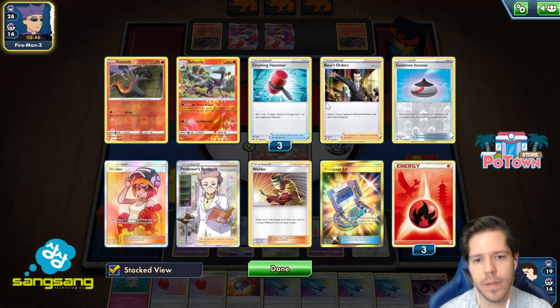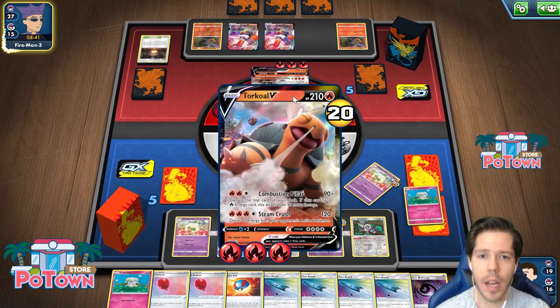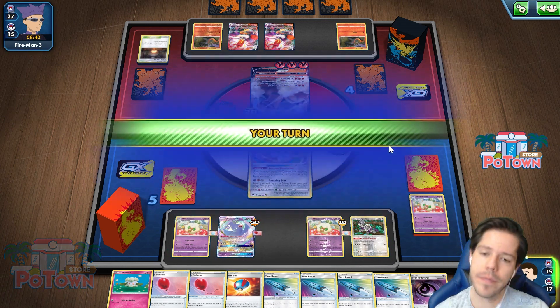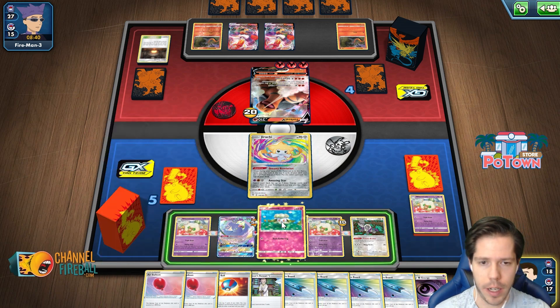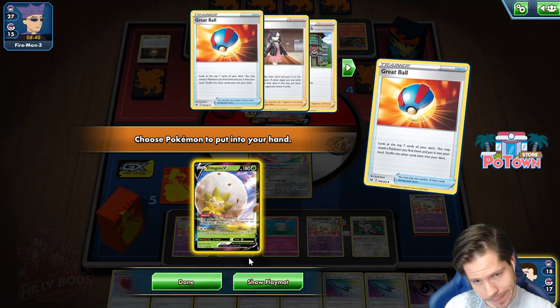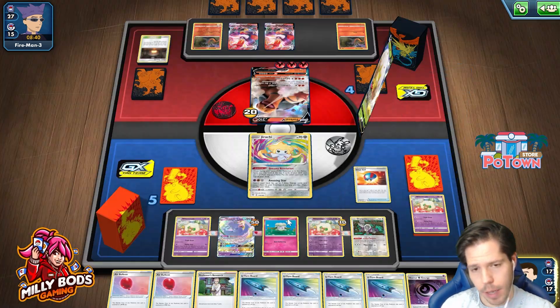We see the attachment. They're down two Welders and didn't do anything last turn, so that's good. 190 absolutely does not matter. Our hand is pretty hecking good. So I'll do this — I'll grab the Eldegoss. That's fine.